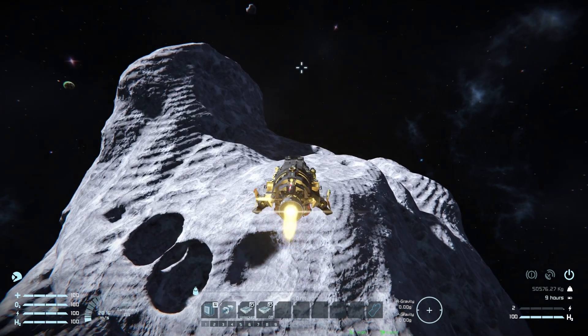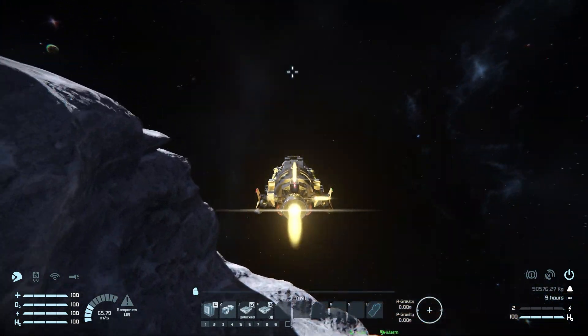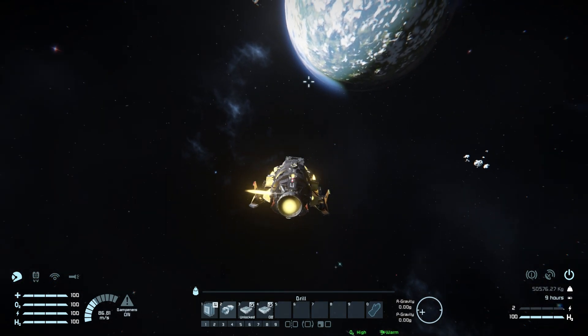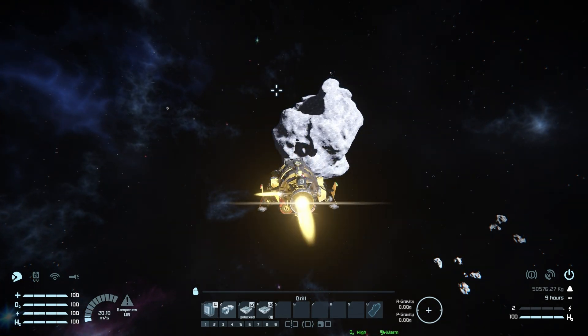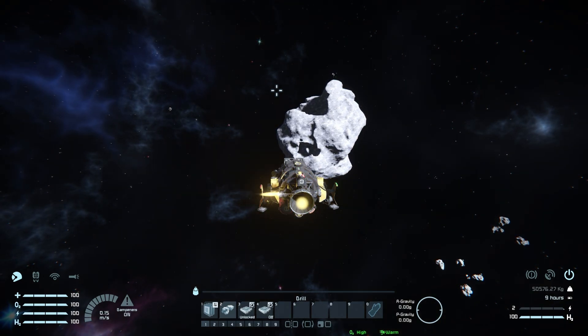Now let's drive it forward to see how it handles when full. As you can see there's a nice bit of speed, but coming to a stop is much slower. Doing a 180 is quicker, so you'll need to rely on that when approaching your station or ship to avoid slamming into it.